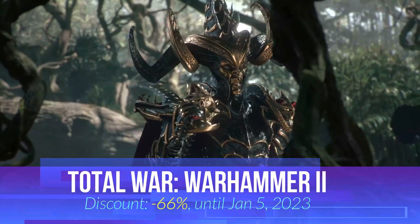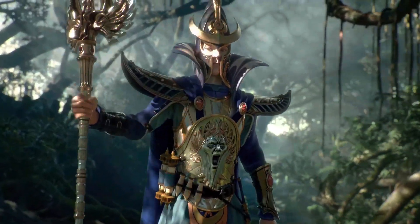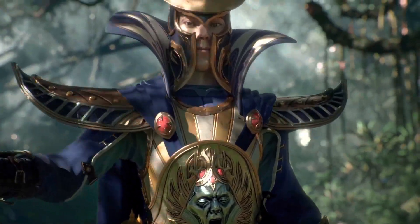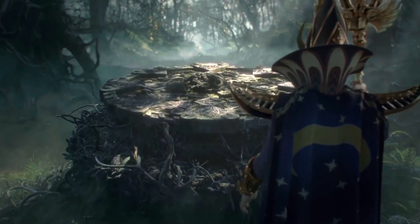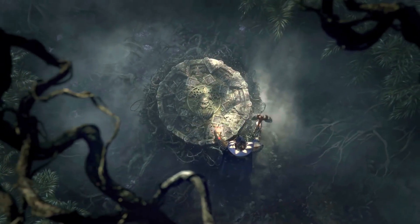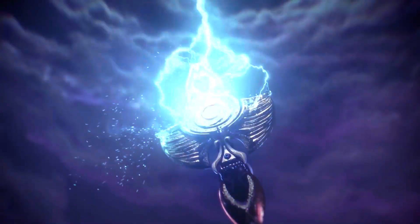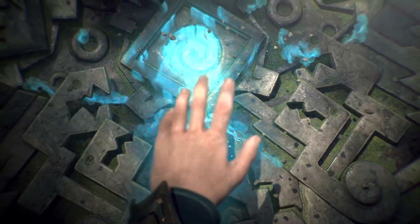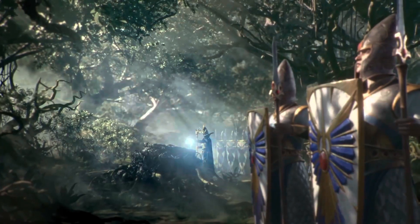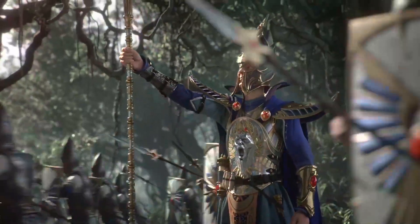Next on our list is Total War Warhammer 2. Total War Warhammer 2 features turn-based strategy and real-time tactics gameplay similar to other games in the Total War series. In the campaign, players move armies around the map and manage settlements in a turn-based manner. Players engage in diplomacy and fight against AI-controlled factions. When armies meet, they battle in real-time. The game also has a custom battle mode where players can create customized real-time battles, as well as online multiplayer battles. Total War Warhammer 2 is currently on a 66% discounted price.